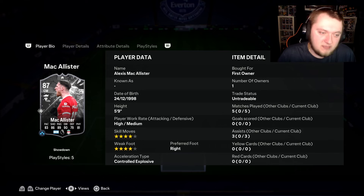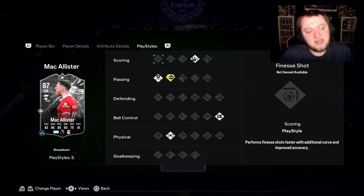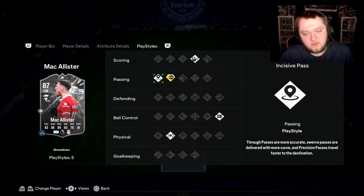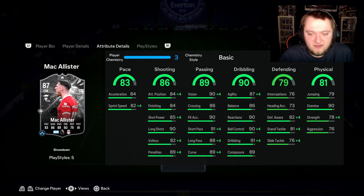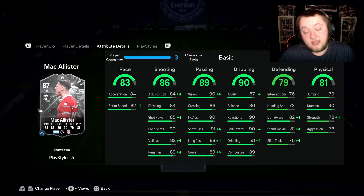Whilst a lot of people think this card looks a bit underwhelming, I'm here to tell you that this is a very, very meta box-to-box midfielder. Yes, he's got stats that probably a lot of your Evo cards have, but the ping pass with the incisive and relentless are a really good combination. Because he's got very good dribbling as well, it feels like he's got technical in-game.